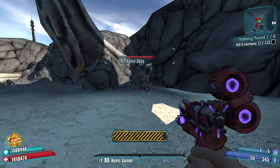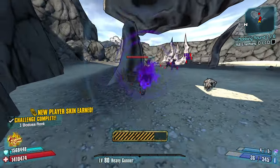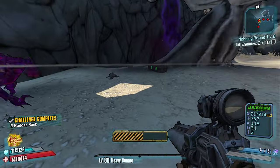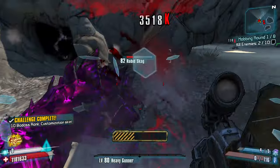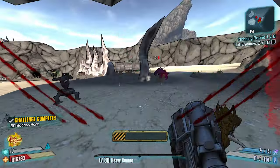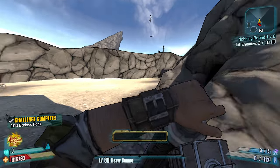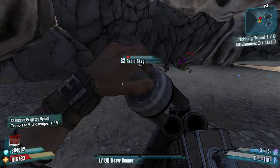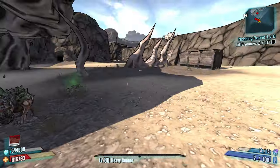Rabbits guys, you're going down, brother. Rabbits guys are the toughest enemies because you can never hit their crit spots and they're just super obnoxious. There's one gone. There's a crit - how about that?